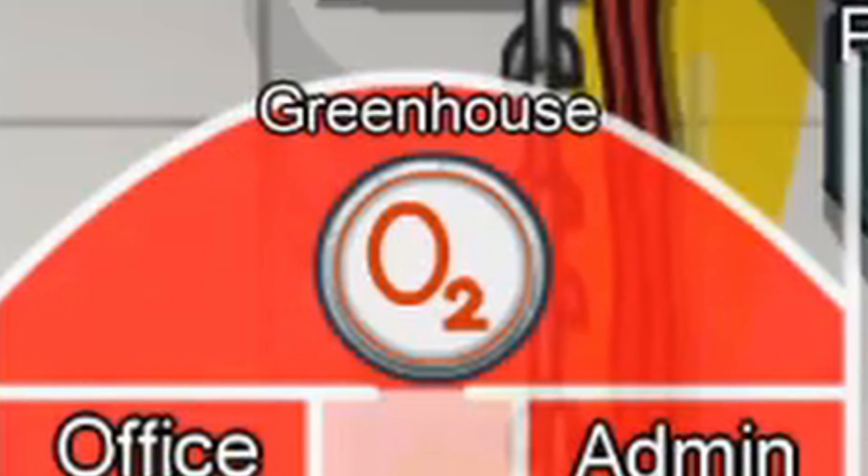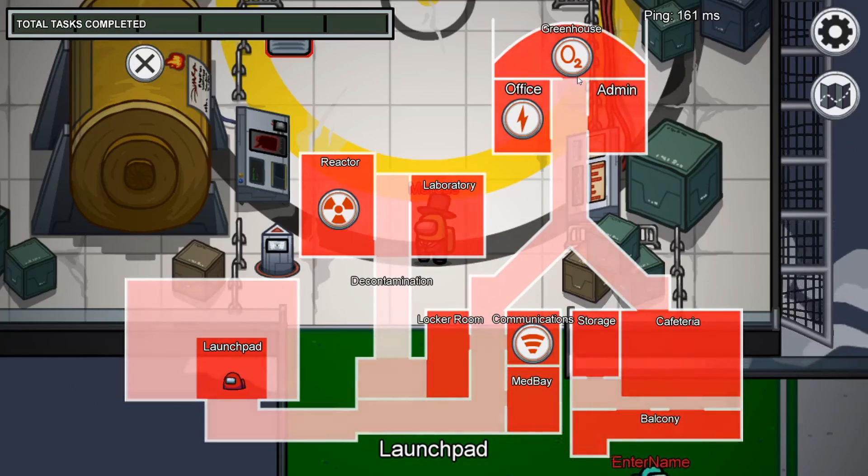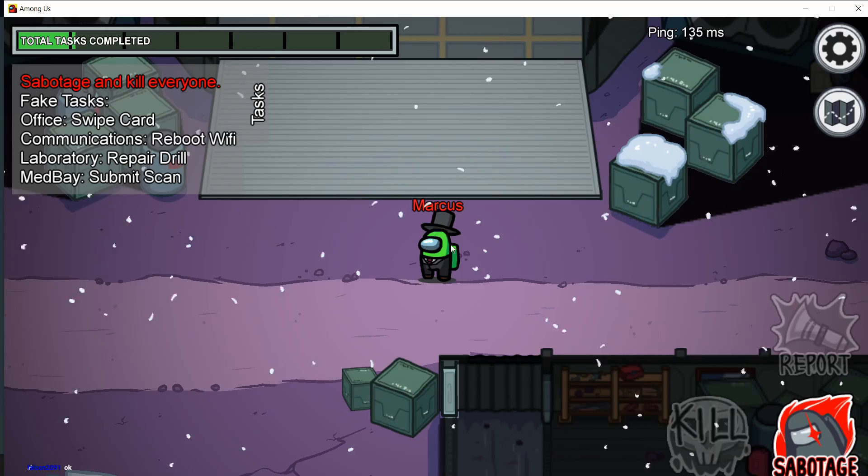Firstly, O2 appears on The Skeld and Mira HQ. When pressed, the crewmates will be under a time limit to get to the two terminals and enter codes into those terminals. If they fail to do so, the oxygen will run out and the imposters will win.